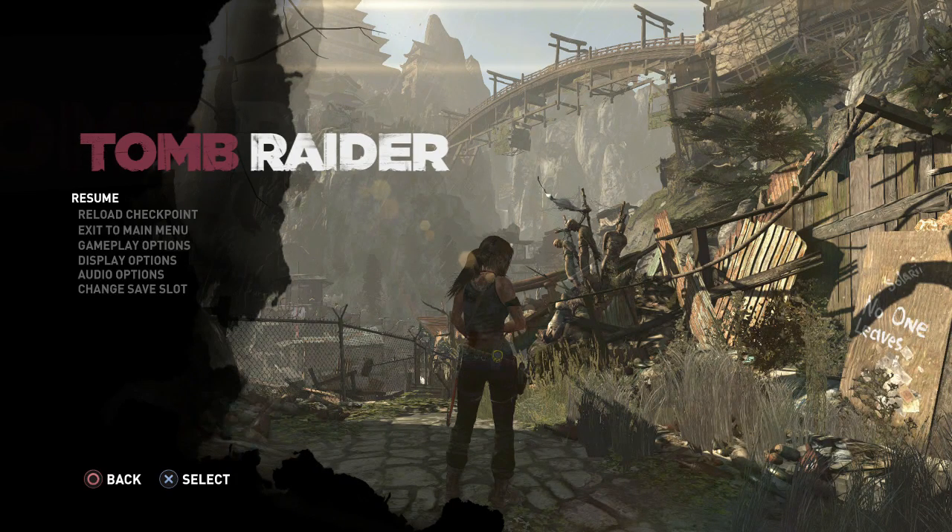Hi everyone, and welcome to my console speedrun strategy guide for Tomb Raider Definitive Edition. In the last episode, we took care of the monastery, including the monastery skip. In this episode, I'm hopeful that we can get through all of Shantytown in this part. If it gets too long, I might have to split it into two parts, but we should get a decent portion of Shantytown done.